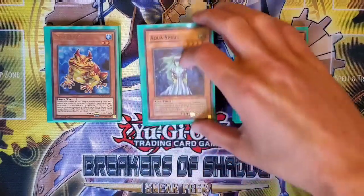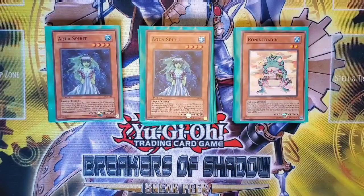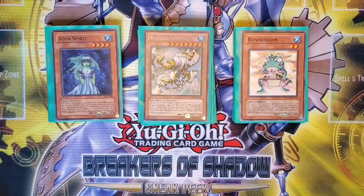I'm running two Aqua Spirits. Aqua Spirits is obviously great for going into your Rank 4 plays, which are pretty crucial in this deck. It's also pretty good for Graveyard control, because it banishes a Water monster to Special Summon itself, which is good for Moulin Glacier, the Elemental Lord. Moulin Glacier is just a silly card — ripping two cards out of your opponent's hand before they even have a chance to go is obscenely good.